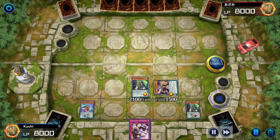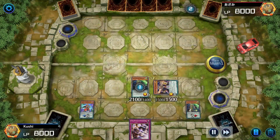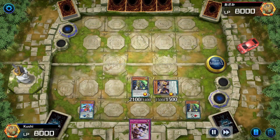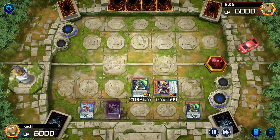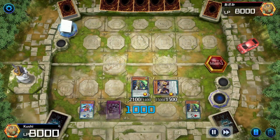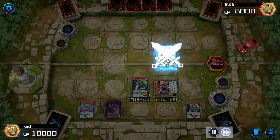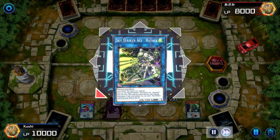I can pendulum summon two — Oaf Dragon adds back Stargazer from graveyard but he chains Effect Veiler, which I wouldn't recommend chaining on that. So I don't get the effect. I set the trap I drew which is super super powerful.